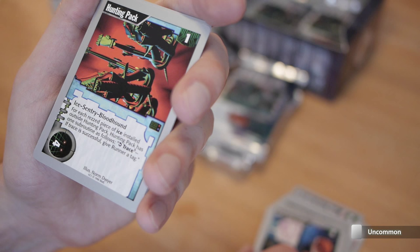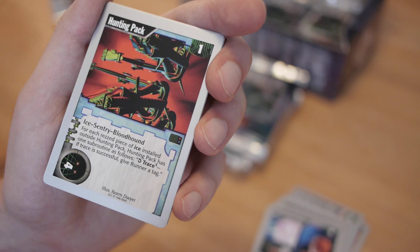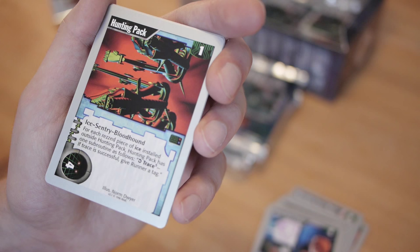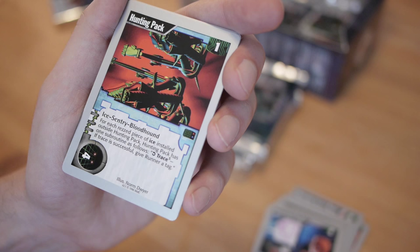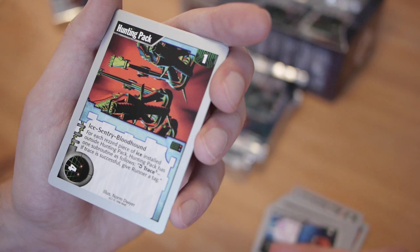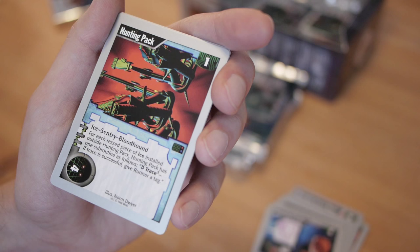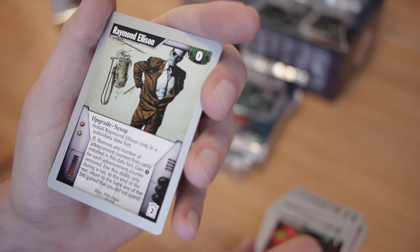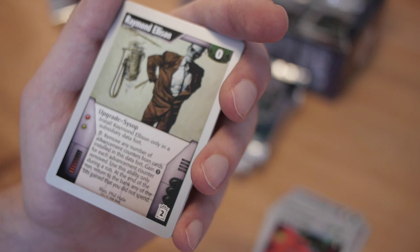Hunt and Pack — you're on uncommons now. Cost one, sentry, strength four. For each rezzed piece of ice installed outside of Hunt and Pack, it has one subroutine: trace five — if successful, give the runner a tag. So it gives a lot of traces and additional tags when you have ice installed outside of it. It's like a base-level ICE and you install three or four things in front of it — kind of like a reverse Chum for tags. Trace five means you'd have to pay a lot, but back then that wasn't as impactful.